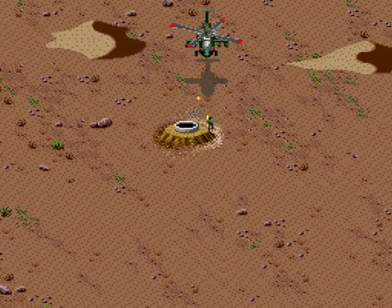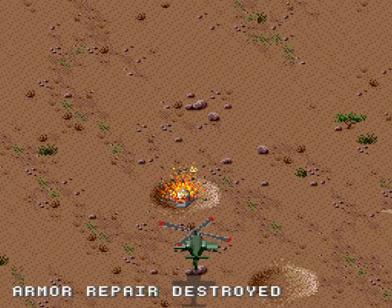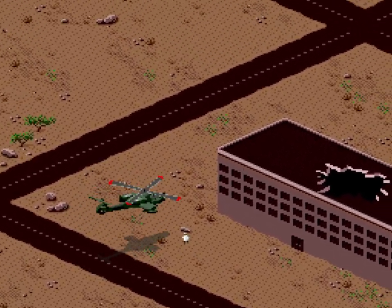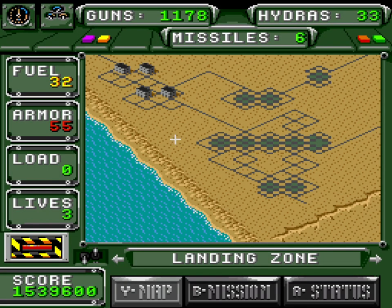Don't worry, this isn't the worst thing that happens to me in this mission, and it doesn't even stop at me destroying an armour repair. On the way to the biological weapons factory I grab some much needed ammo and politely knock on a building a few times to coax the inhabitants out for rescue, before forgetting I have no room — so I make a detour to the nearby landing zone with 55 armour left.